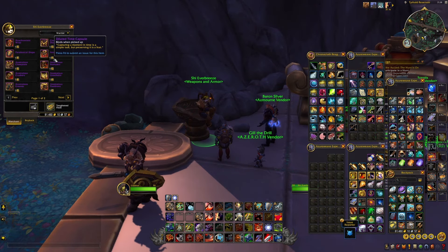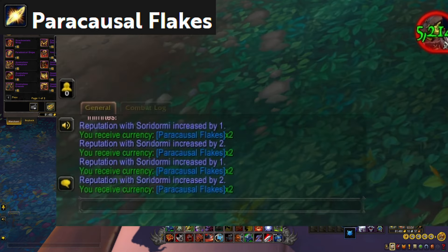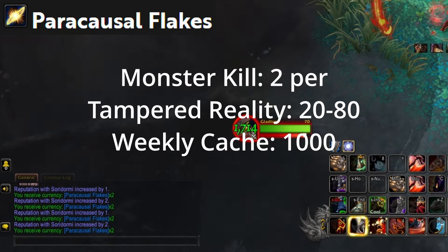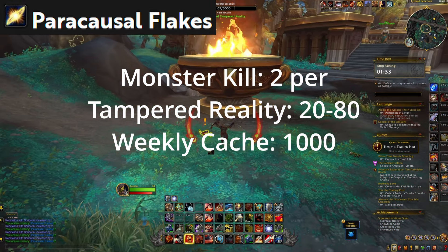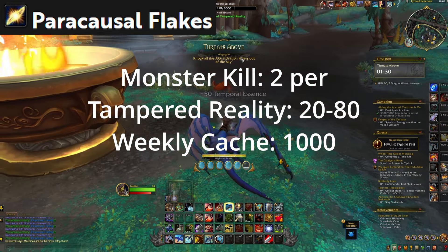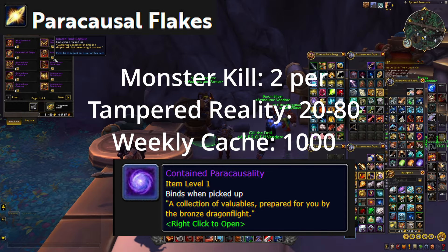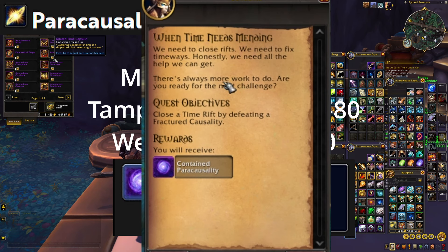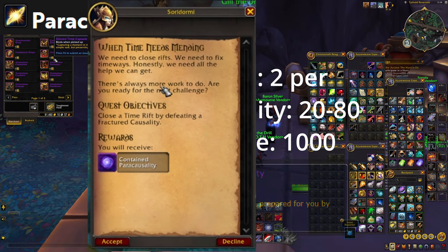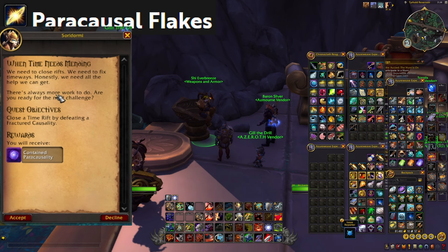There are two major currencies we're working with here. There's Paracausal Flakes, which you'll get awarded as you're completing objectives and fighting monsters. You are able to grind these monsters to earn Paracausal Flakes, but the main source is completing the Time Rift and fighting the boss — you're able to get a cache that's going to award you upwards of a thousand or more of these. The cache is a reward from the quest When Time Needs Mending that you get from Sword Dormy, and it's a weekly quest so you can accomplish it once a week.